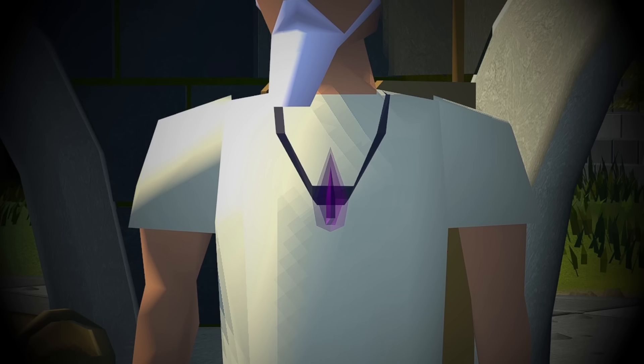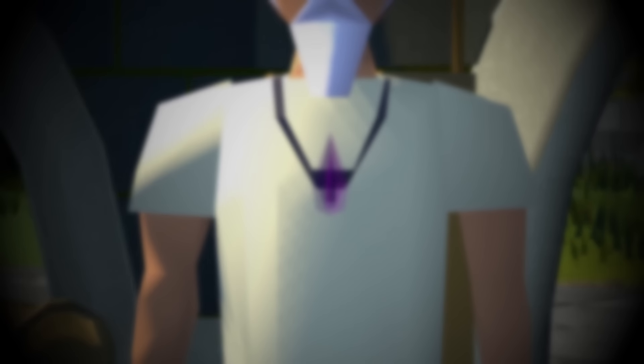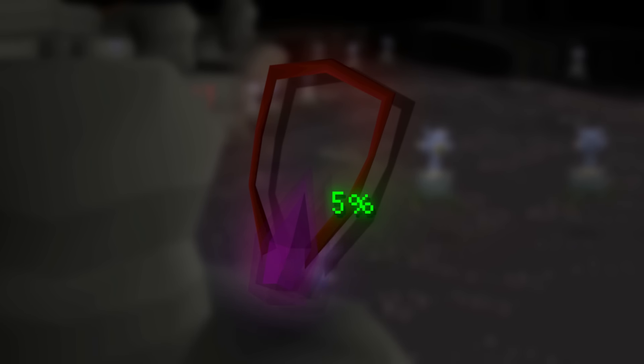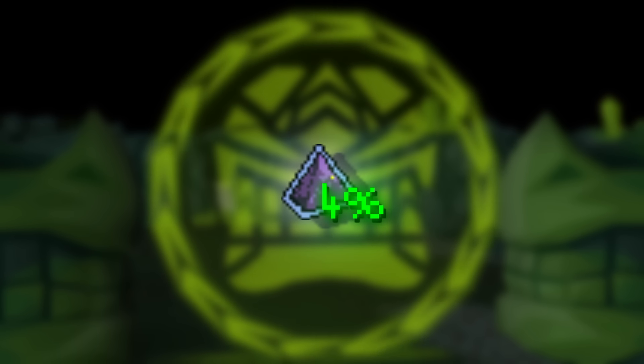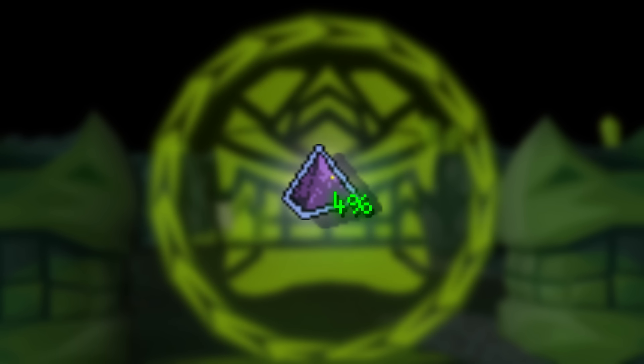Speaking of lowered bonuses, the infamous occult nerf is official, having been lowered from 10% to 5% bonus damage. But for most accounts this is easily made up elsewhere, such as almost all mage armor now giving 1% damage bonus, and especially Augury now giving 4%.